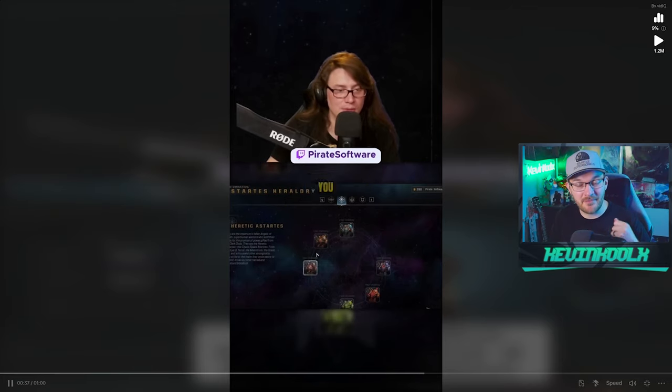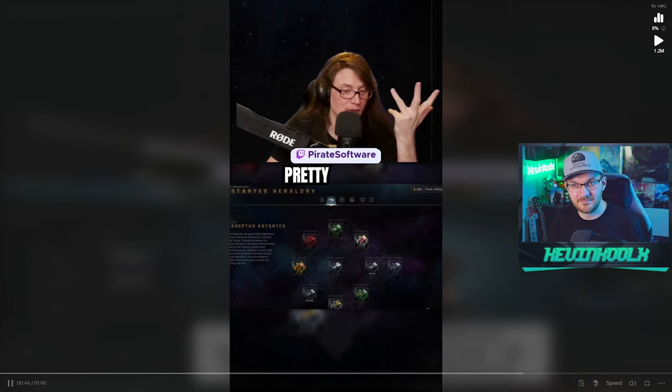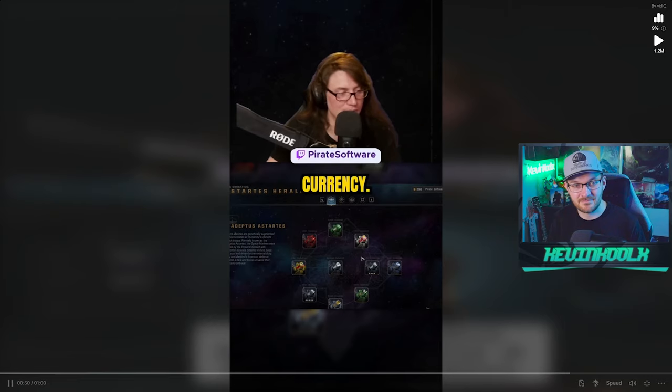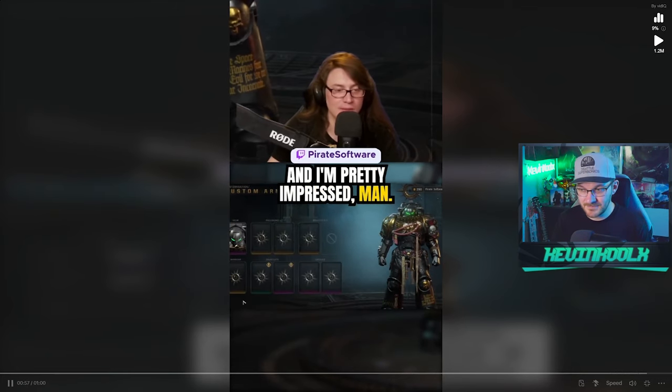You can go and do this — if you want to get all the stuff from the Death Guard, you can do that. You want to get it from the Iron Warriors, you've got that. Black Legion's in there too. It's pretty goddamn cool. And this isn't real money — this is in-game currency. This is a huge offering for a game at 1.0, and it's pretty impressive.